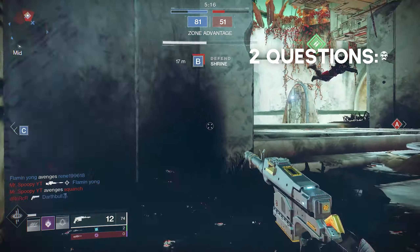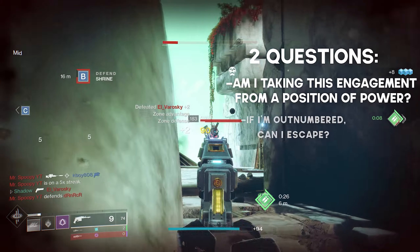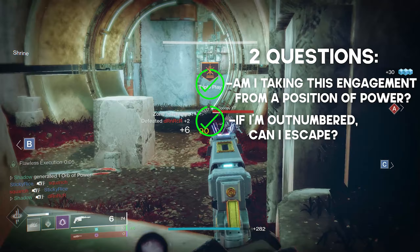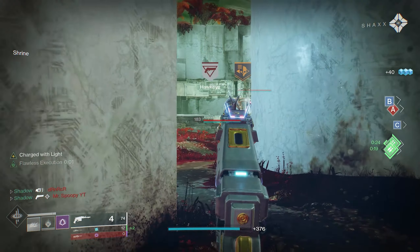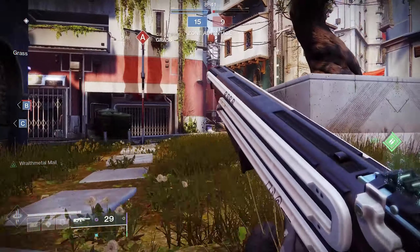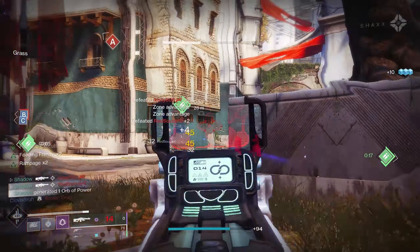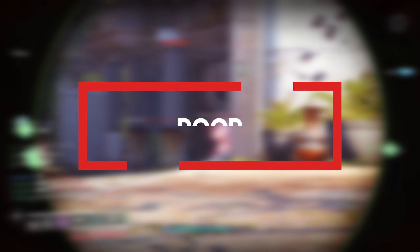Correcting this first mistake really boils down to asking yourself two questions: Am I taking this engagement from a position where I have the upper hand, and if I'm outnumbered, can I escape? Ideally you want the answer to both questions to be yes at all times. If you remember fighting from random positions like our friend Tony, try to remember to fight next to cover next time you hop into the Crucible. As you continue to get more experience, you'll get better at recognizing what good situations look like and capitalize on them more often.